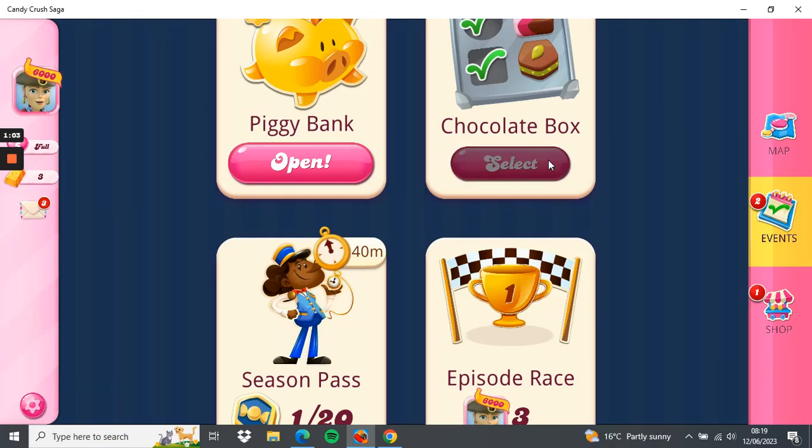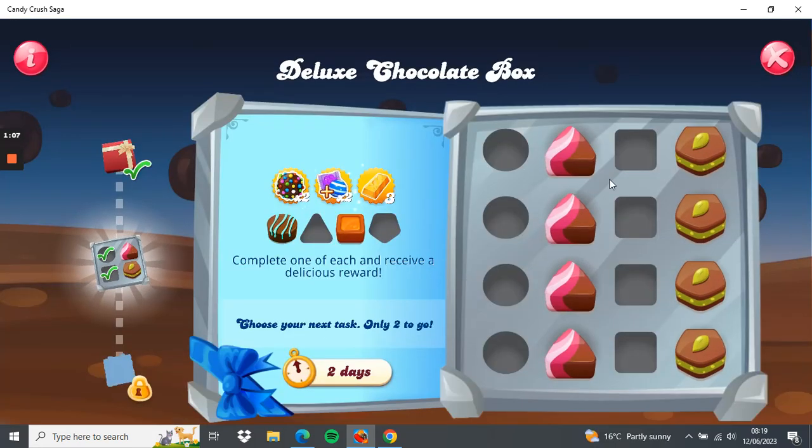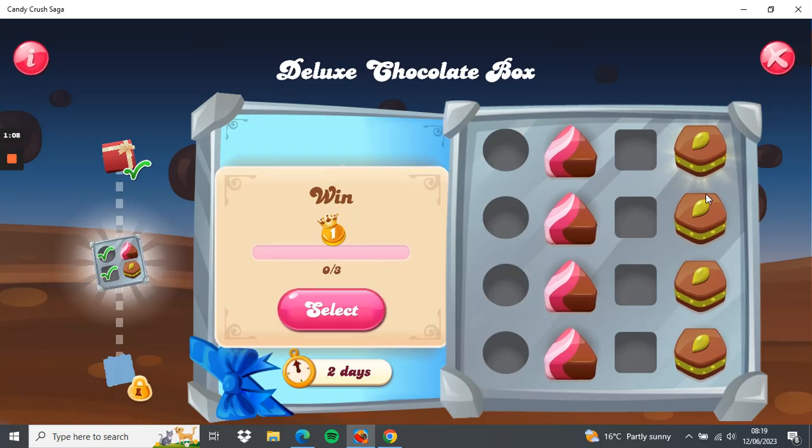Looks like we can pick another challenge on the chocolate box. I'll check this last column out — nothing useful there, they're quite hard ones. Let's check this column out. Okay, we just won some fish so we'll go with fish on this one.